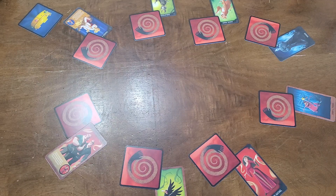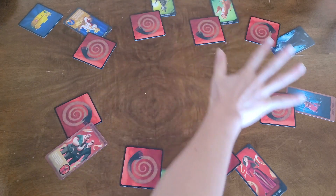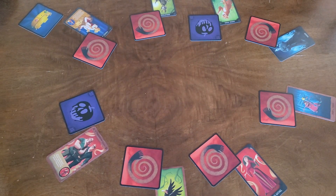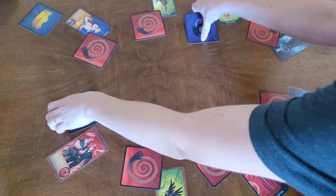The first thing the narrator will do is call nighttime, and all the players close their eyes. Then, the narrator will ask that only Team Mischief wakes up. All players aligned with Team Mischief open their eyes, look around the room, and figure out who is on their team. Silently, Team Mischief chooses another player to be vanquished. Once they've decided, they close their eyes again.